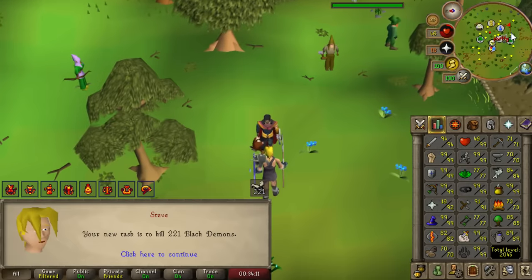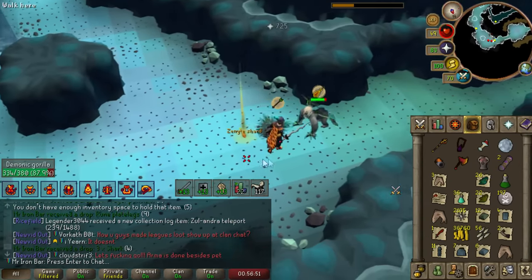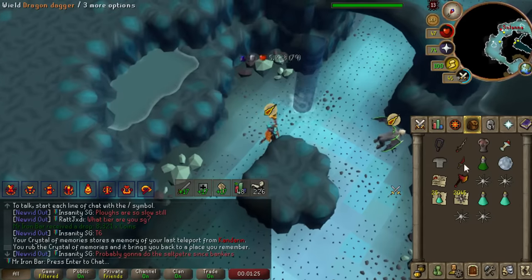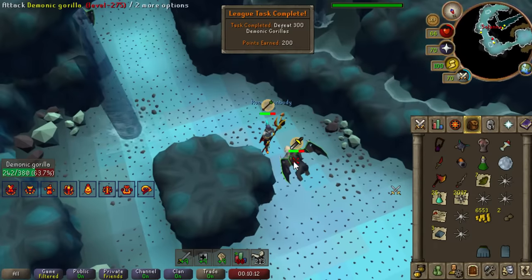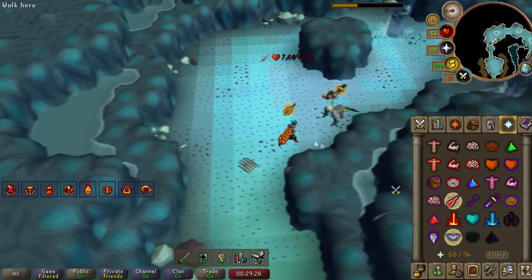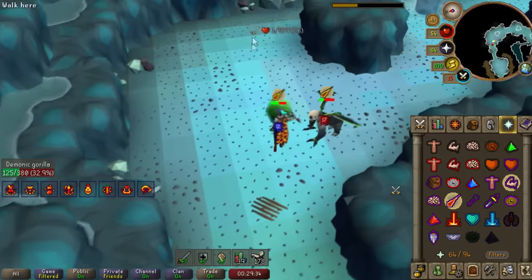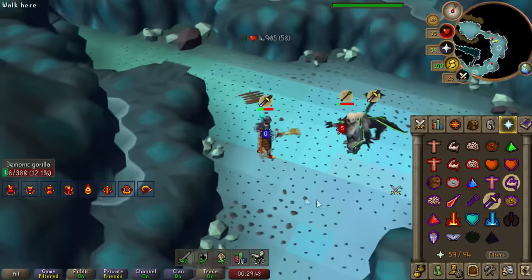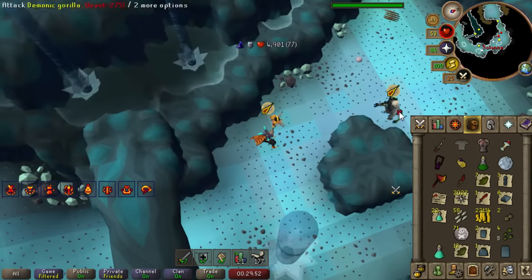Next I got the Black Demon task, which is quite good because Demonic Gorillas are a ton of League points. Getting all 4 Zenyte Jewelry, 500 kills, and both Ballistas give a ton of points. Shadow obliterated the Demonics. However, I could not land multiple Berserker max hits on the Demonic, because the moment I shoot the first attack - even if it didn't land - it switches to Pray Mage on the first hit. The Berserker relic's first hit on a monster will always land and always hit the max.